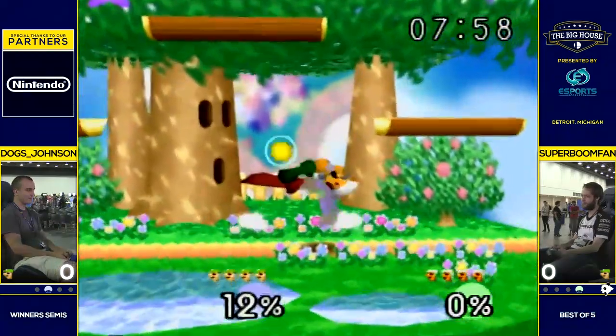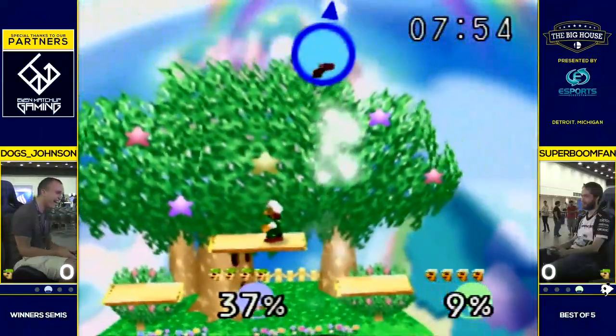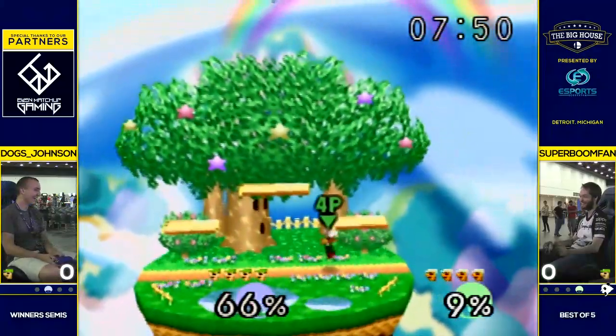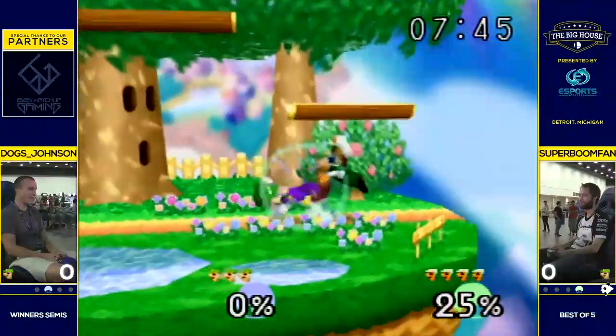And we have Luigi dittos. It's happening. I thought that was just for warm-ups. He just steps up and hits him with an up-B, and another one. He gets so much air on that down-B. The mashing skills.